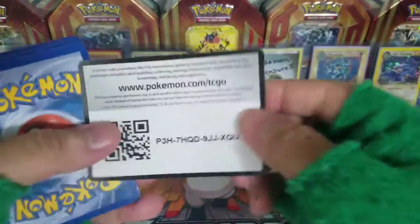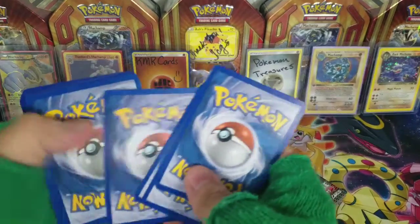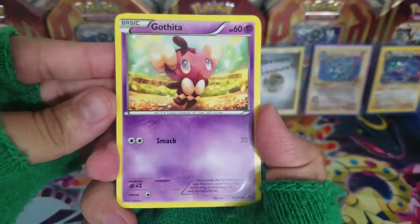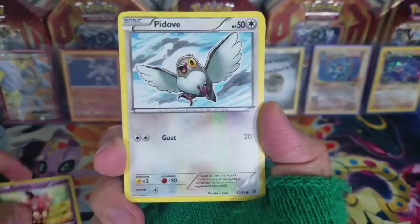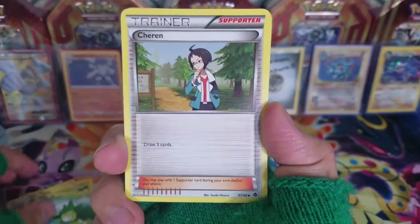There you guys go, hopefully you get something amazing out of here. I haven't opened up Black and White in a very long time. I'm hoping to pull a holo — I'm not sure exactly what's in the set, I just know that I love the pack art, so that's why we're doing this.